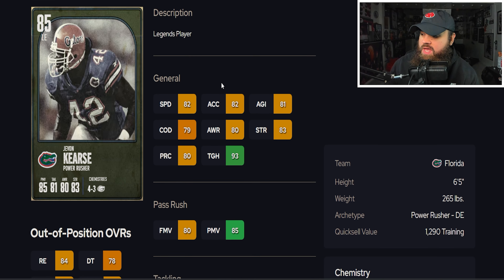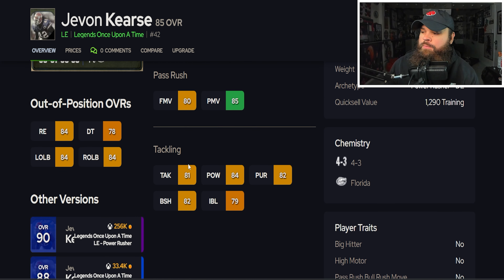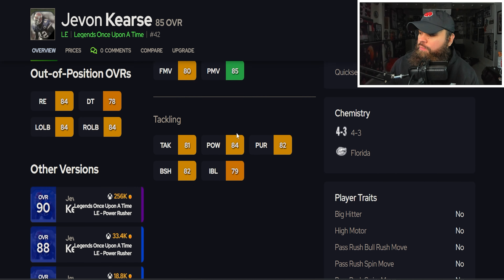Ranking the best defensive ends in college football. We're back with another tier list update — we're going to be updating defensive ends today. Before we get into the video, I want to talk about our sponsor, mmoexp.com. If you guys want an alternative to buying packs, consider buying coins at mmoexp and make sure to use code 'dilla' at checkout for 5% off your order.